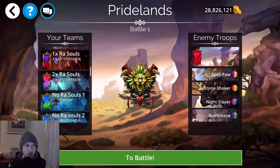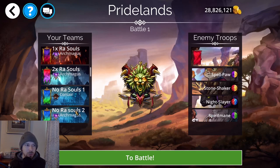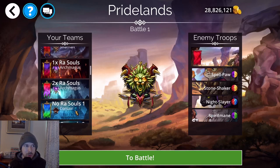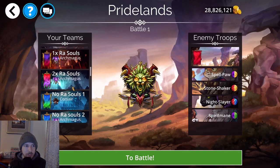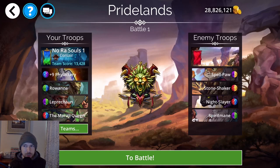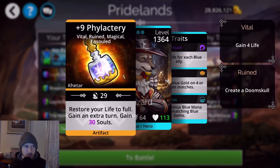I'm going to show you a couple of teams: one with one Pharaoh's Ra, one with two Pharaoh's Ra, and two teams without any Pharaoh's Ra at all. Let's start with the teams without Pharaoh's Ra. This first team isn't going to get you as many souls as the second one, but it is faster.